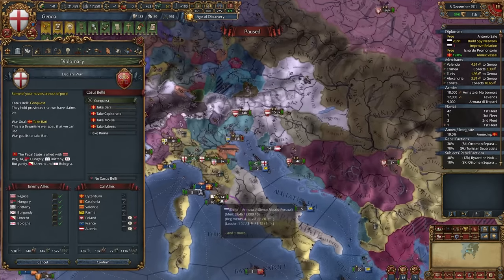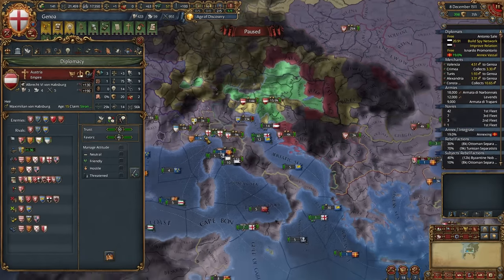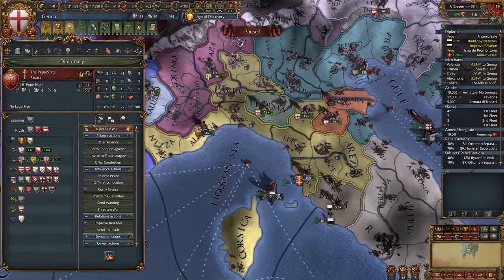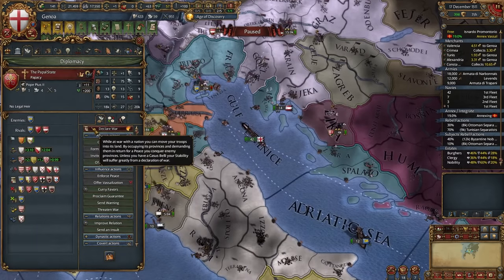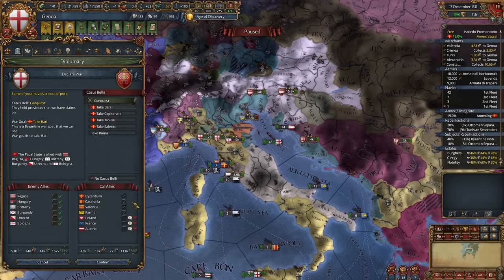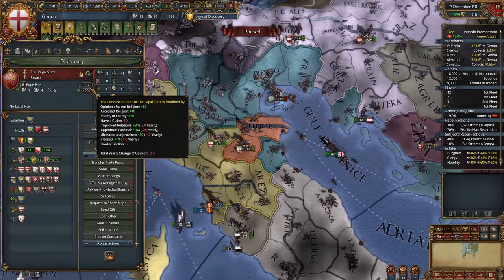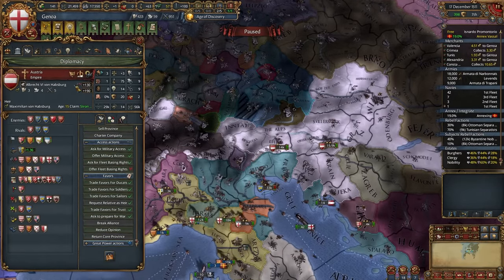The Papal State tends to ally France and Austria. In such cases, break alliances with favors. If someone refuses to join due to stability hits, it might mean: they need access from that nation, they really like that nation, or they have good relations with the nation — in which case reduce their opinion. I can still call in Austria, so it's not hopeless. I'll wait until I can embrace new admin tech — declare on Papal States only when you can form Italy right after.